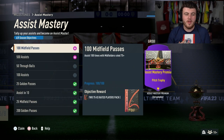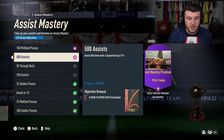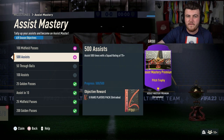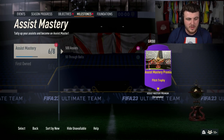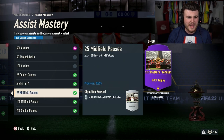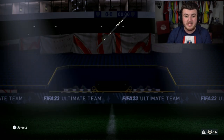Now the objectives we're talking about are assist and finishing mastery. Both have an objective to score 500 goals and get 500 assists with a squad rating minimum of 75 plus. This can be done against a friend, however after a few games it starts booting you off the servers. EA added some kind of stop gap where if you score 30, 40, 50 goals against a friend consistently it just ends up booting you off. However, we have completed it and we have our first untradable 100k pack from assist mastery.